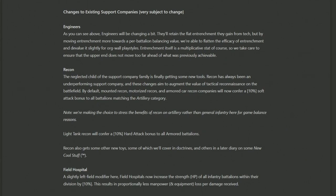Recon companies come up next. Admittedly, they've rarely felt worth it — they eat through support equipment and don't give enough buffs to justify it. With the changes coming, standard recon is now going to give a 10% soft attack bonus to all battalions matching the artillery category. So if you're building division compositions with two or three artillery, the recon company might give you that extra soft attack you need. It's unclear whether this is an additive change on top of existing stats or a full replacement, though it's assumed to be additive.